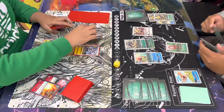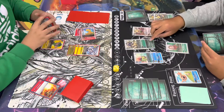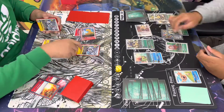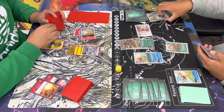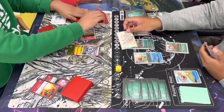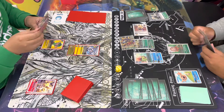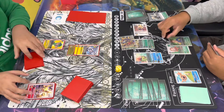Jerome digivolves over his JP with the Metal Kabuterrimon, gonna go ahead and suspend the Argomon. He decides to play the Evolution Ancient and the HPD to go ahead and digivolve into his Ancient Beetlemon. He's still currently at 5, so that's a lot of memory to work with. He's gonna go ahead and swing into the Argomon, trash, and then check for 1, and does recover into a Tactical Retreat, so Gabe is still currently at 5.